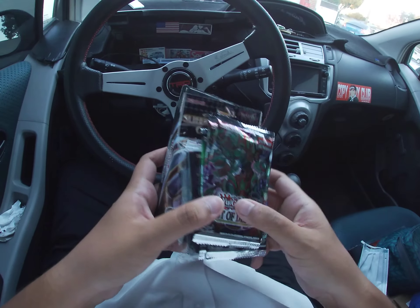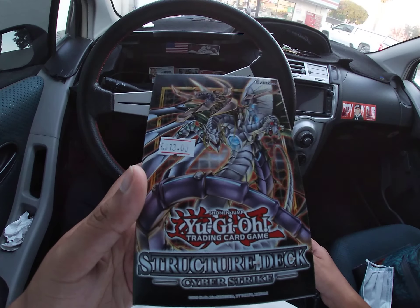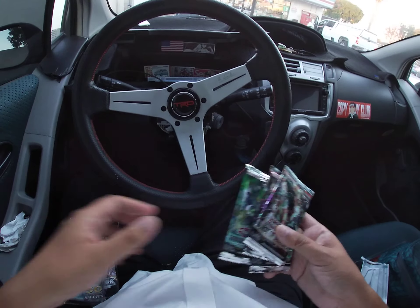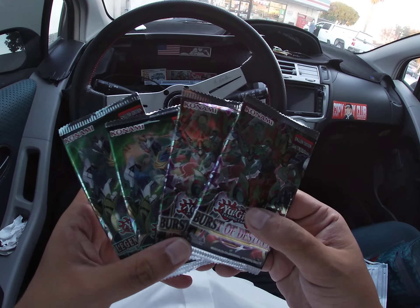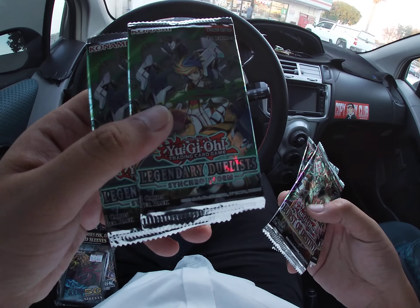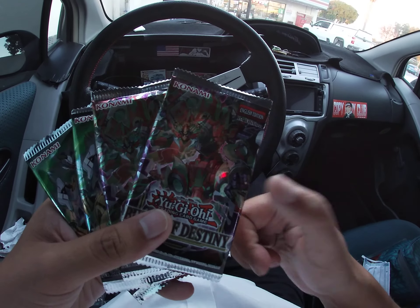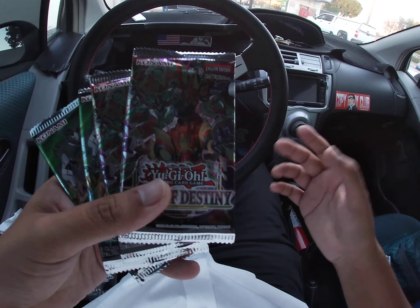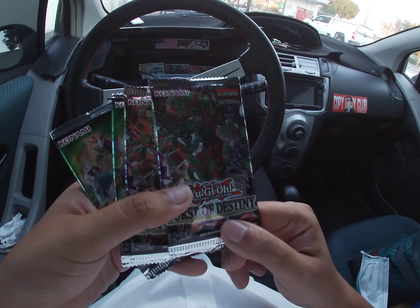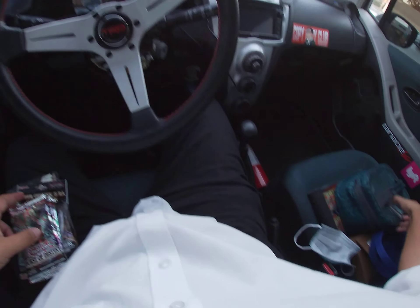Update video: I purchased the structure deck for 13 bucks, then got the god card sleeves and four booster packs — two Burst of Destinies and a Legendary Duelist Synchro Storm 2. Hopefully I can pull Stardust off of this. I know it's going to be impossible pulling Stardust in that starlight rare, but you know, we gotta aim high, dream big.